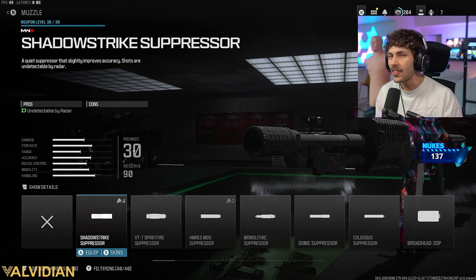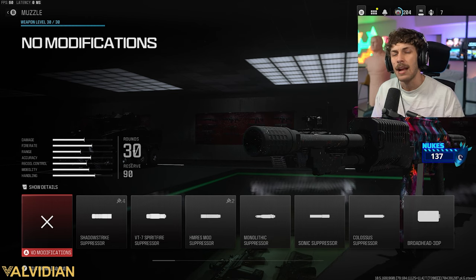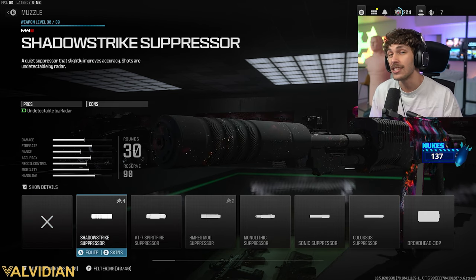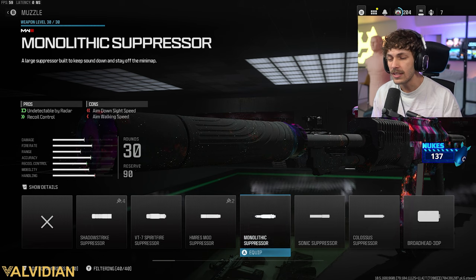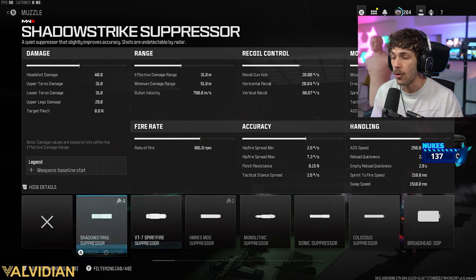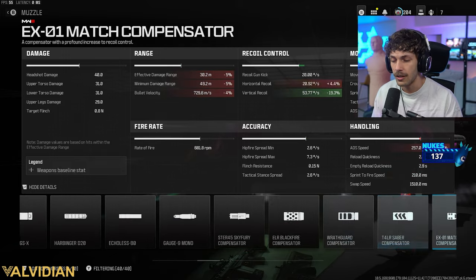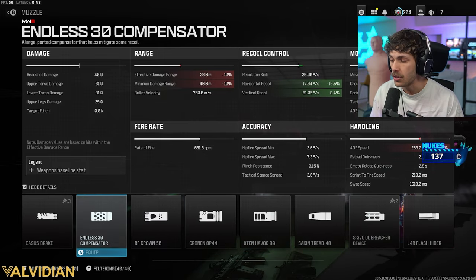Just make sure you hit the first two shots. One thing that will make it easier to hit those shots is if you're off the radar — if the enemies can't really find you. So we are going to be adding the Shadow Strike Suppressor on this build. I was going to add the Sonic for a little more damage range, but the barrel we're adding already adds a lot of damage range, and I didn't like losing recoil control, so I'm going to be adding the Shadow Strike.